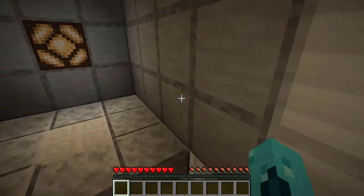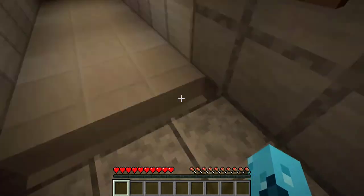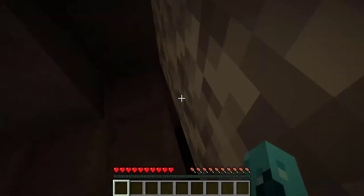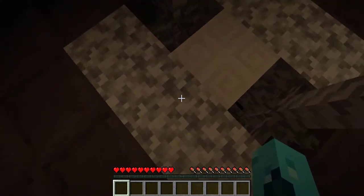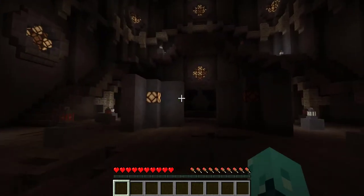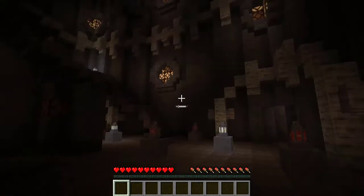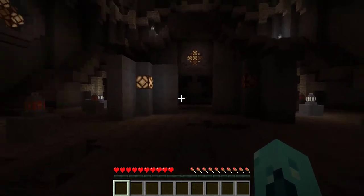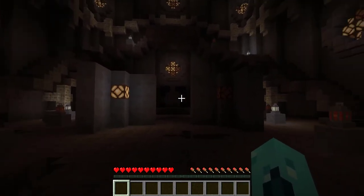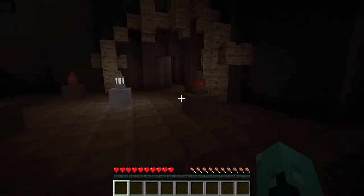Dialogue is turned off and will be for the remainder of this video. You step in the elevator, it falls and breaks as it is supposed to. Fall damage is turned off, you head down here and the game has officially started. There are three puzzles here — 1, 2, and 3 — and from each you will gather an obsidian block to rebuild this portal and move on to level 11.